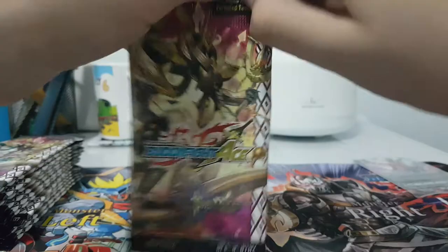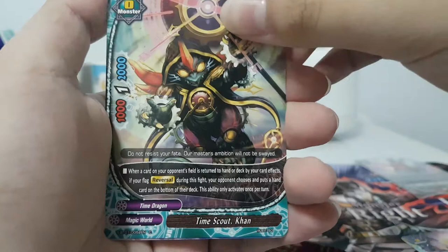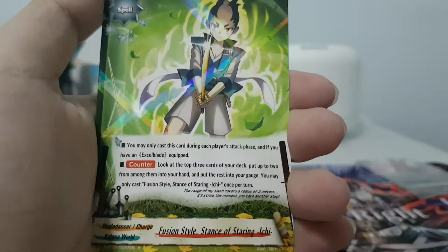First up: Time General Control, then Time Scout Khan, Time General Rajah Pando. Luck Desiring Phantom Thief — Star Mouse. Yeah, there's a lot of Dragon Phantom Thief in this booster set but I'm not building a deck for it. Fusion Star stands out — Itchy. Okay, there's a rare card. Let's throw this away and go to next packet.